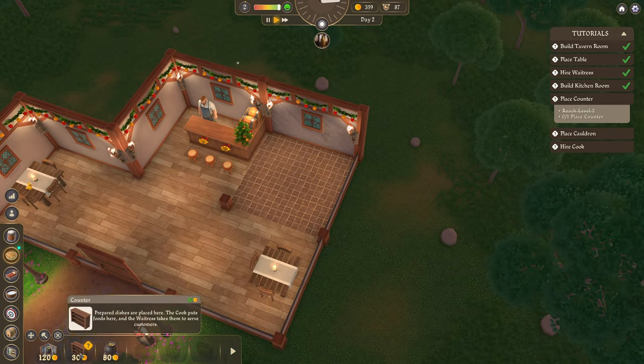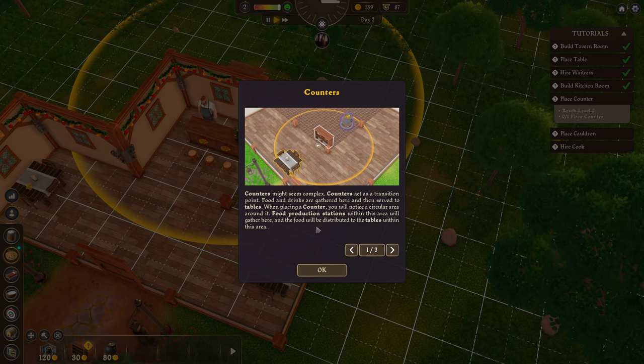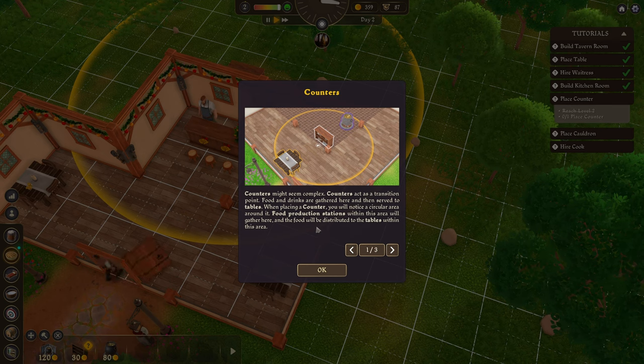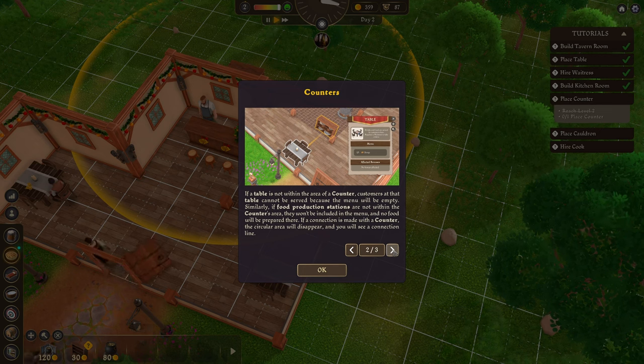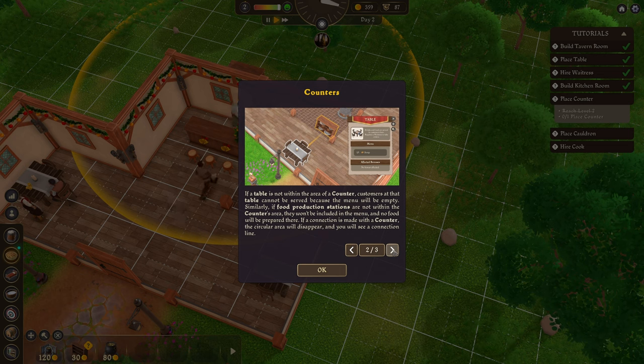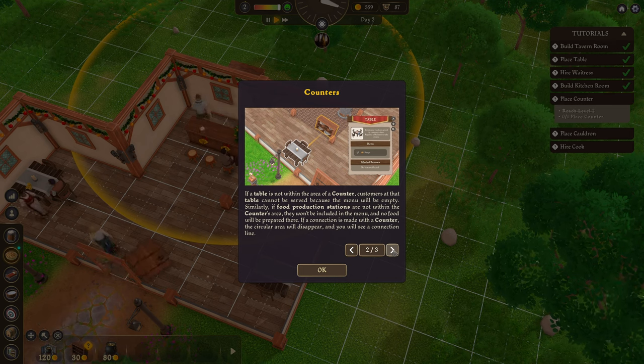Place counter. So counters might seem complex — counters act as a transition point. Food and drinks are gathered here and then served to tables. When placing a counter, you will notice a circular area around it. Food production stations within this area will gather here and the food will be distributed to the tables within this area. If a table is not within the area of the counter, customers at that table cannot be served because the menu will be empty. Similarly, if food production stations are not within the counter's area, they won't be included in the menu and no food will be prepared there.